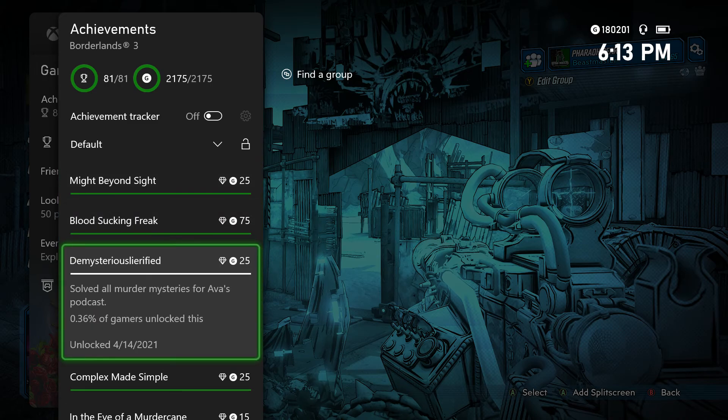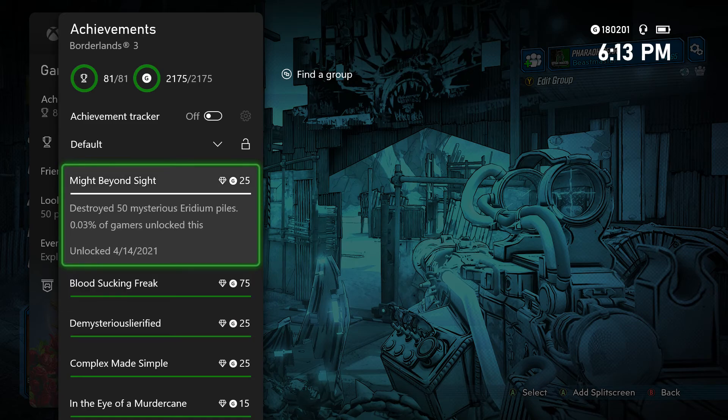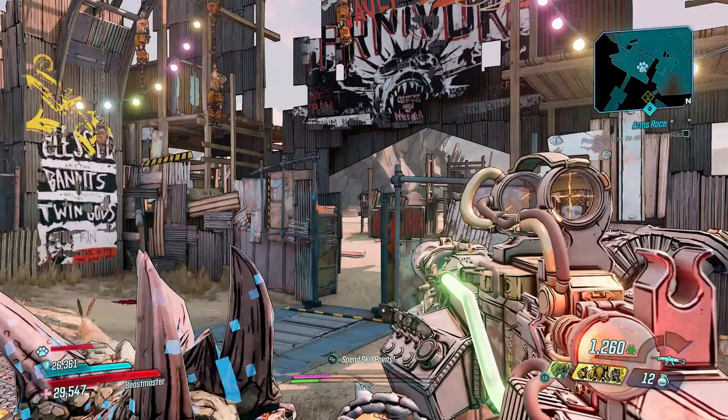So you're going to want to play through the entirety of the DLC and get all of Ava's podcasts, which will unlock this achievement for you. Technically you don't need the visibility item - if you don't have it, you can still get the Iridium piles, you just won't be able to see them.